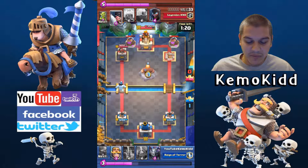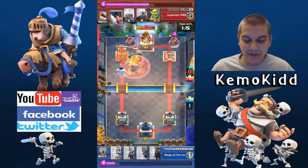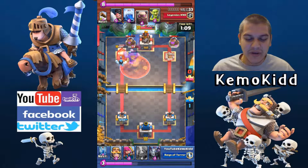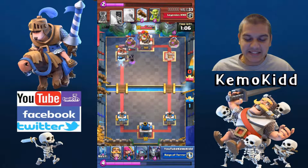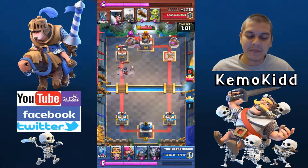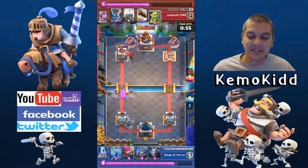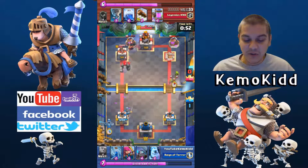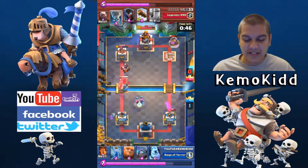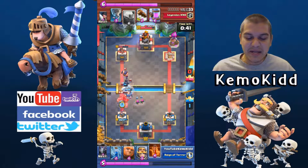He drops another Pump on the right side figuring I'll go left — so of course I go left again. Punish him for the pump. Drop troops right in the middle, Poison for value because it's going to hit the tower too. A little Ice Golem is clawing away at the tower. His Night Witch is basically dead. Now I'm seeing the Golem — all this time he's been dropping Pumps without showing big cards. I'm not sure what I was expecting. Goblins come down the right side but I'm focused on the Golem.